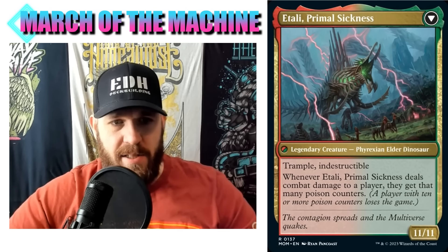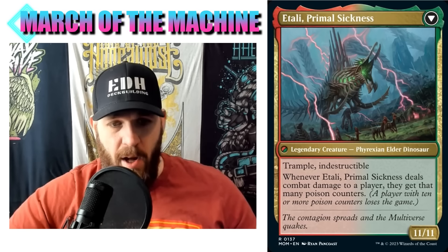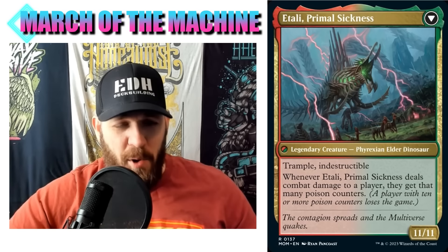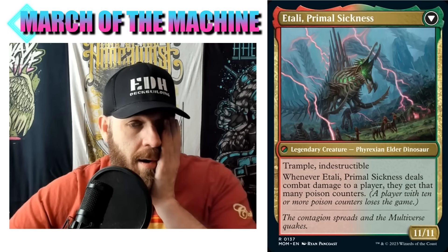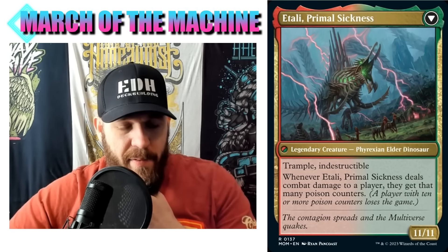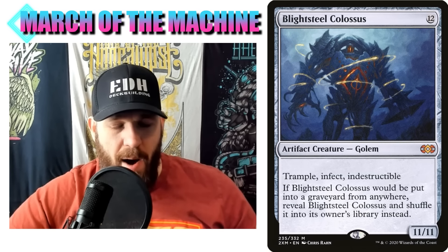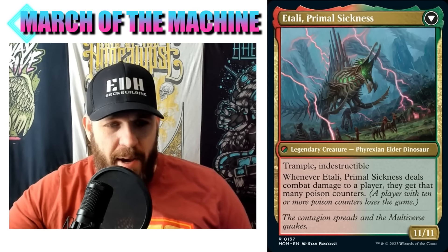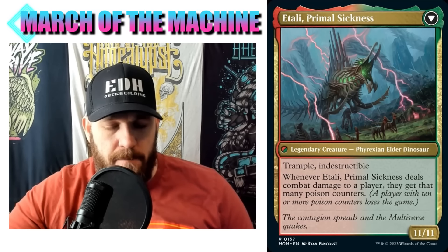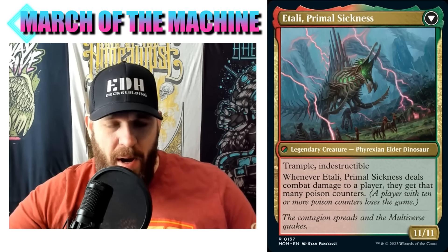Activate only as a sorcery. On the back, Atali Primal Sickness - the color identity of this card is red and green. It's now a red-green creature, Phyrexian Elder Dinosaur, 11/11 with trample and indestructible. Whenever Atali Primal Sickness deals combat damage to a player, they get that many poison counters. A player with ten or more poison counters loses the game. This is essentially a Blightsteel Colossus. Wow - your commander is a Blightsteel Colossus on the back.